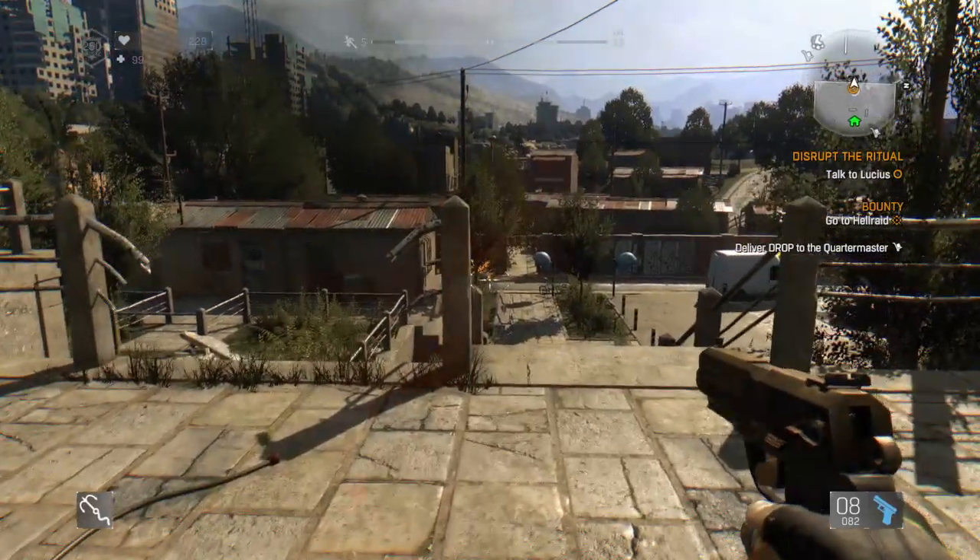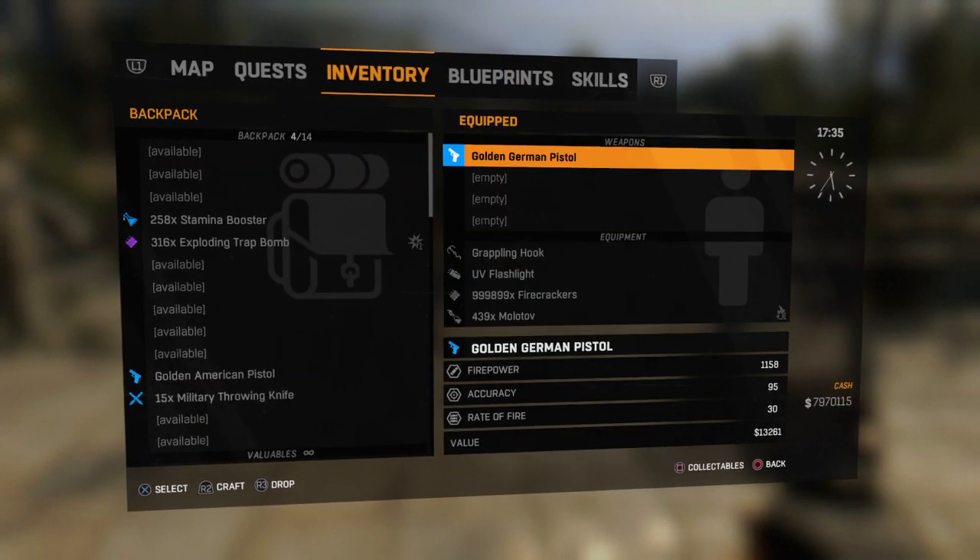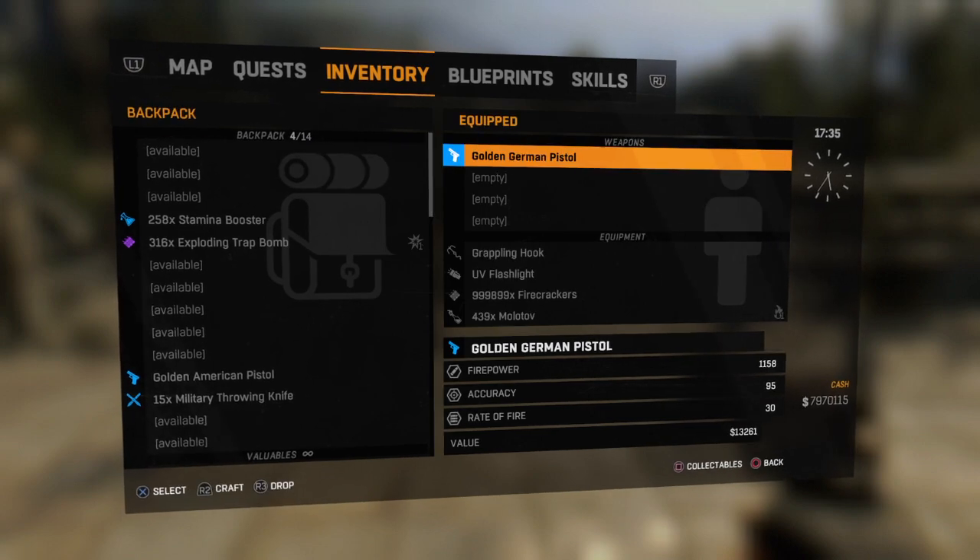So this is the Golden German Pistol. As you can see I've got it equipped. The firepower — I'm on Legend level 250, so the firepower is higher than normal — it's 1158, accuracy 95, rate of fire 530. Let's check it out.